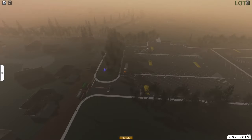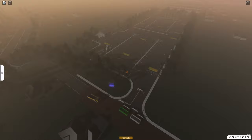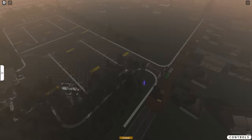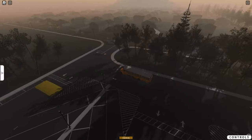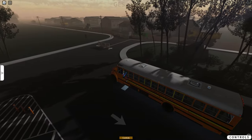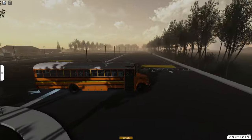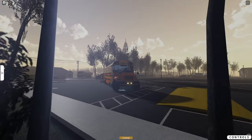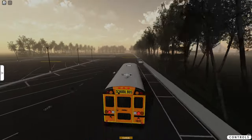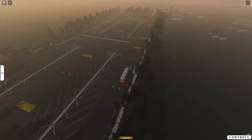Oh, we got some road construction going on. I think there's an exit over there. Looks like they're doing some road construction here. Let's try going this way. We'll turn our lights on here for safety.